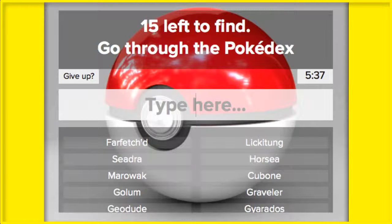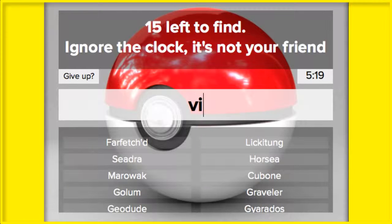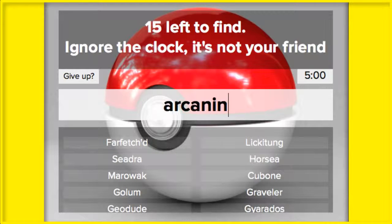I've just got 15 left — that's not that many, and yet it feels like so many after all the ones I've gotten. I got Hitmonlee and Hitmonchan. I got Oddish, Vileplume, right? I got Paras and Parasect. I got Venonat and Venomoth. Who else am I missing? Growlithe and Arcanine — I thought I typed them. I got Meowth and Persian. Psyduck and Golduck. Snorlax.